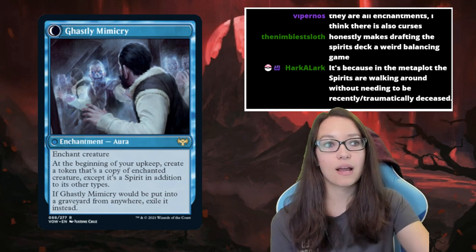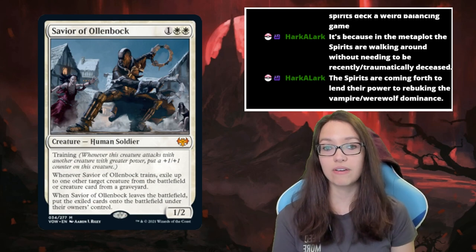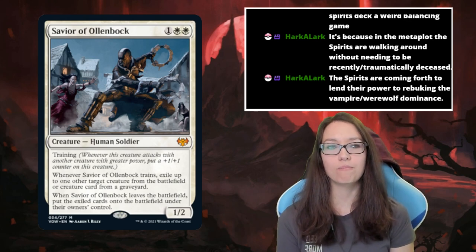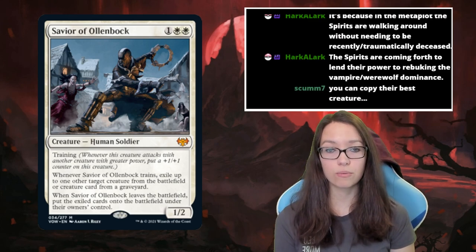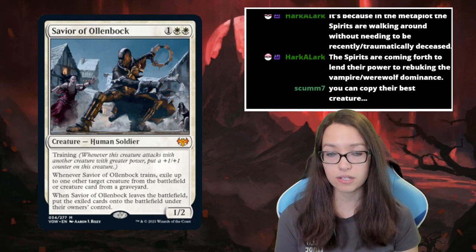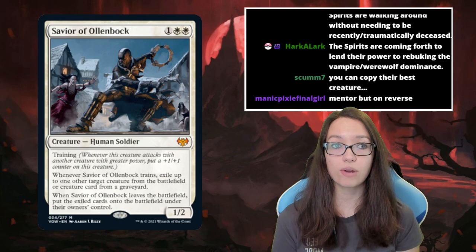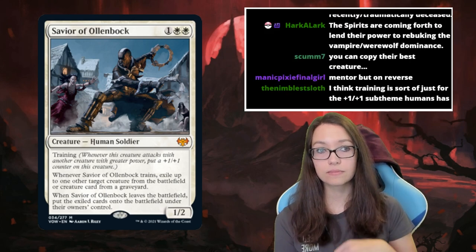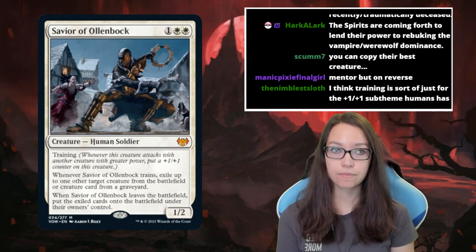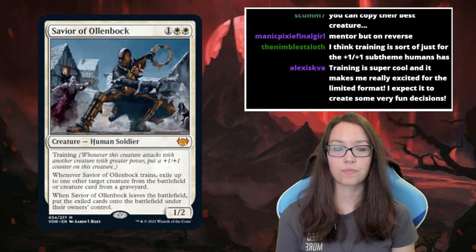The next mechanic highlighted extensively in the Crimson Vow pre-show is Training. This is similar to Mentor — during the pre-show they explained that Mentor was a cool ability but they felt they could improve it. Training works as follows: when a creature with Training attacks alongside a creature with greater power, the Training creature gets a plus one plus one counter. It only triggers once per attack — so even if you attack with multiple larger creatures, the Training creature still only gets one counter.